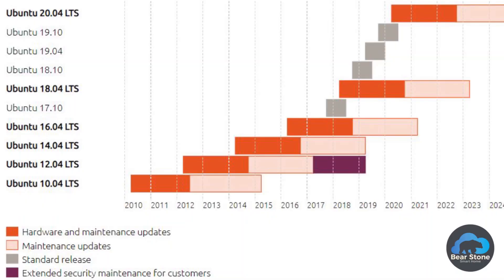Hey everybody, today's video is just a quick and dirty video on upgrading your Ubuntu from 17.10 to 18.04 LTS. The LTS stands for long-term support, so this upgrade will give you support for the next five years, basically till 2023, so you don't have to worry about upgrading.